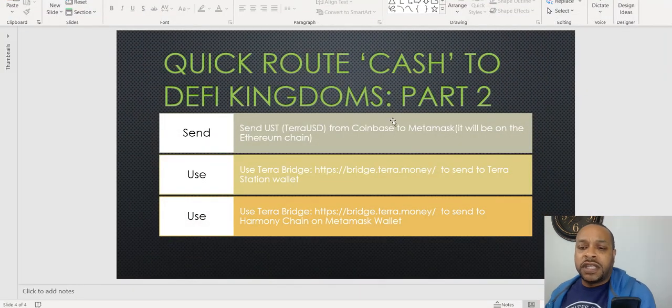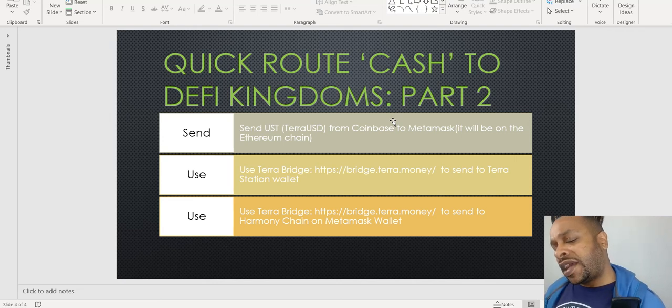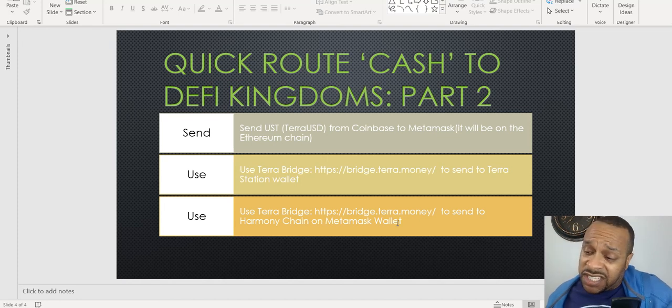Let's just go through it real quickly. We send UST, TerraUSD, from Coinbase to MetaMask on the Ethereum chain. Then we use the TerraBridge at bridge.terra.money to send to the TerraStation wallet. From the TerraStation wallet we bridge it back to our MetaMask, but on the Harmony chain this time. Now theoretically you can send from Ethereum to Harmony directly — we talked about that in a previous Quick Route video. I just thought we were able to send directly from Coinbase to our TerraStation when I was thinking this whole series up, but it's good to know this.